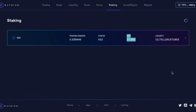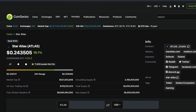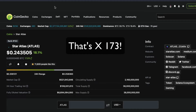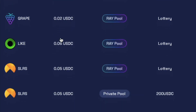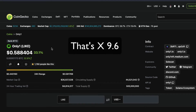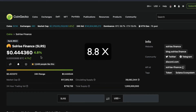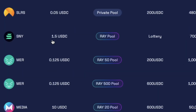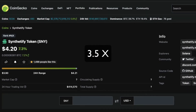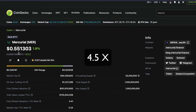Let's see how the recent Accelerator projects have been performing. The ATLAS IDO price was $0.00138 USDC and currently it's trading at $0.24. The LIKE token IDO price was $0.06 and that is currently trading at $0.58. The SLRS token IDO price was $0.05 and it is currently trading at $0.44. The SNY token IDO price was $1.50 and it is currently trading at $4.20. And the IDO price for the MER token was $0.125 and MER is currently trading at $0.55.